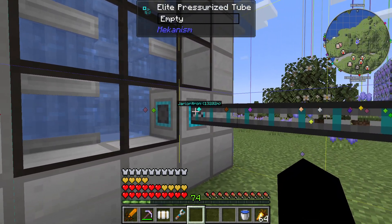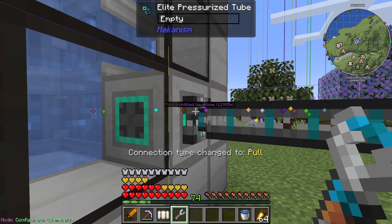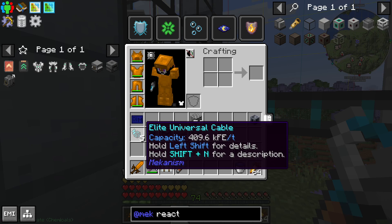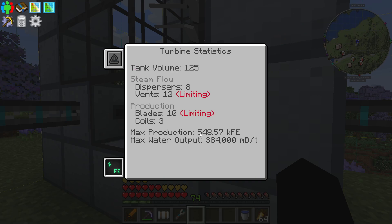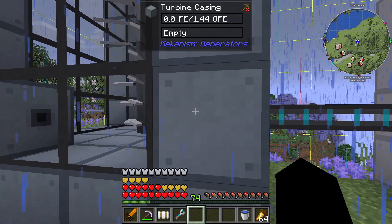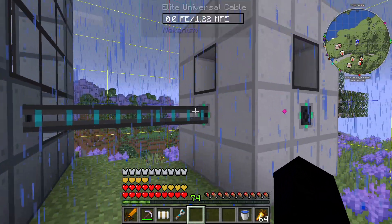One of the guides says to be careful not to put these in chunks that might not be loaded. I have both loaded, protected, and now force-loaded, so we shouldn't have any troubles. The universal cable here has a capacity of 409,000 FE per tick, whereas this turbine will have a max production of 548,000. I could go up to the ultimate version, but this does have an energy buffer of 1.44 billion FE anyway, so even if we're not pulling out fast enough, we've got a little bit of leeway.